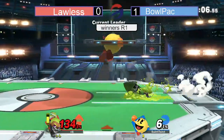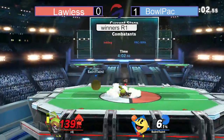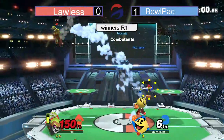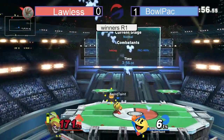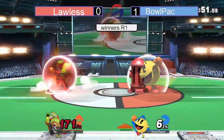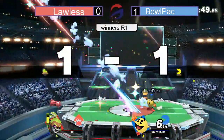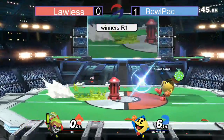Lawless at a stock advantage, just needs to find a jab, a Neutral B — something to rack up that extra percent from all the small hits. A grab would be huge right now for quite a bit of damage, especially with the Rage. That's an F-Smash. The bell into up-air doesn't quite kill. It's a decent call on Bullpack — the side B right into the key does find Lawless's second stock.